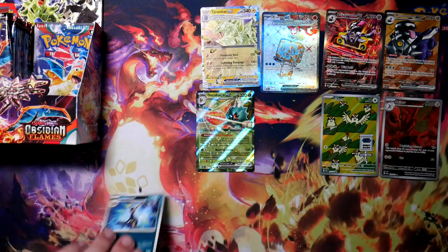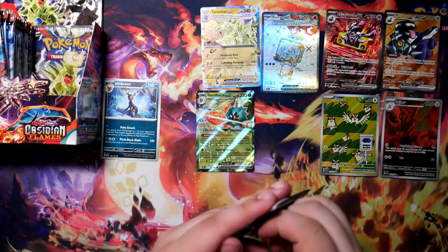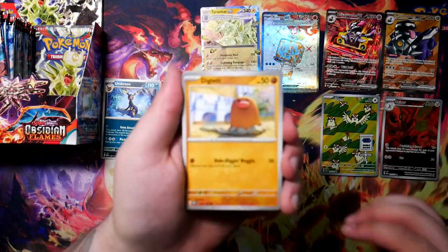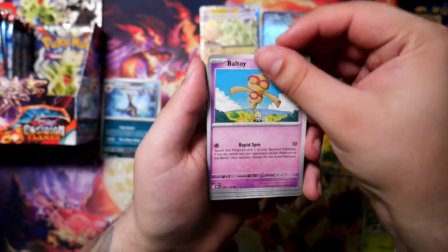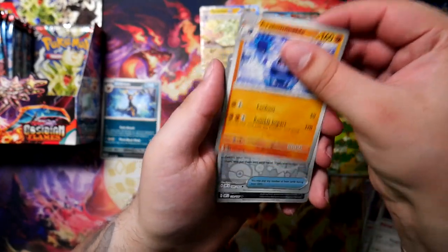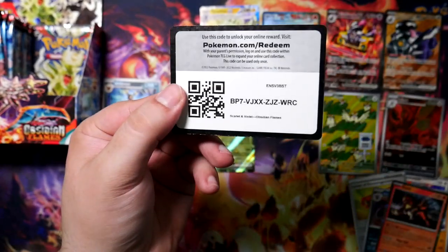I have to put the Umbreon somewhere else — actually let me put it right here since it's interfering. I'm really curious what other illustration rares we might get. Oh yeah, the Ninetales — that's also really cool, another illustration rare I'd really love to pull. We've already got the Scyther, so that would be great. Not in this one though — another Entei, we already have one of you.